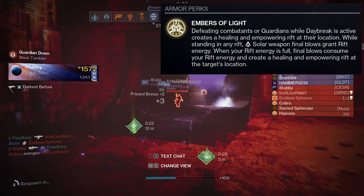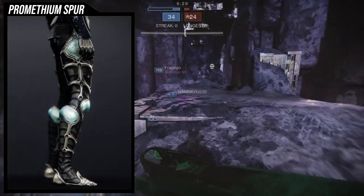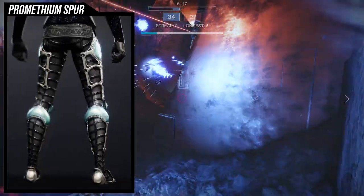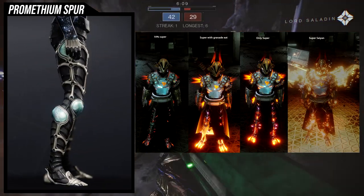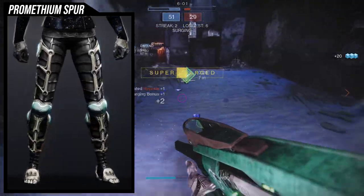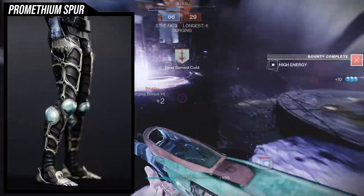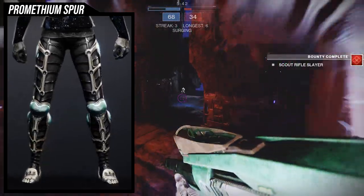Let's look at the exotic - I think it looks amazing, super cool. My only gripe is that if you want to see the exotic's actual coolness, you have to have your super active. Once you have your super it shows how it looks, with different levels: at 10% it has a slight glow, at full super it shows up fully. Certain interactions also change the exotic's look, like eating your grenade on solar changes it slightly.